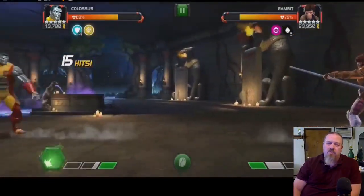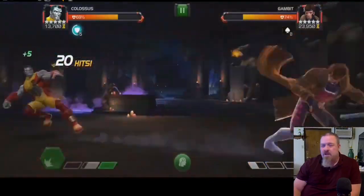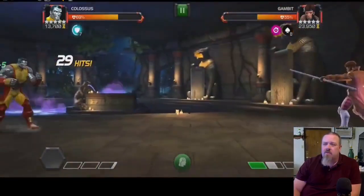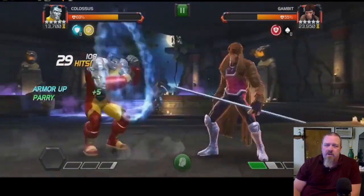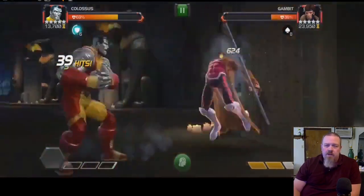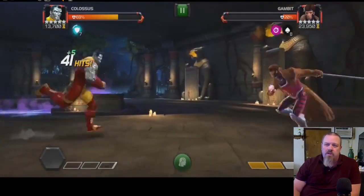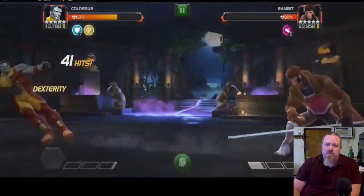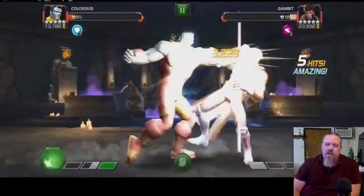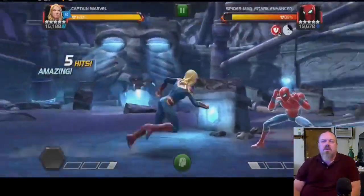We turned around and brought in Colossus for Gambit — not necessarily the greatest counter, but not necessarily bad either. You can see we're doing quite a bit of damage and not taking much out. Getting those parries pretty well. We are taking quite a bit of a risk — we're close to that SP3, trying to bait out that SP2. Finally got that done so we could get back in there. We did get caught right there, and that kind of ate up so much on us.